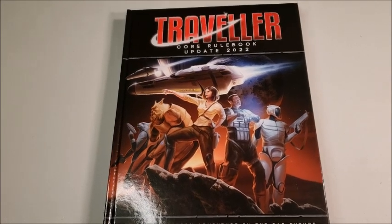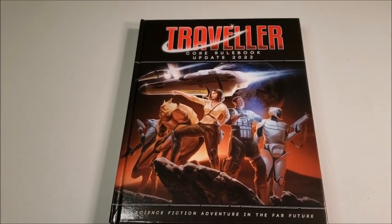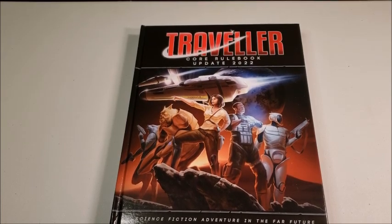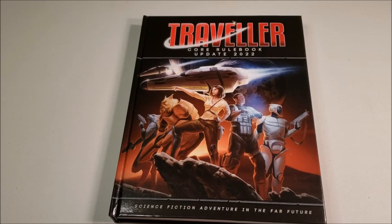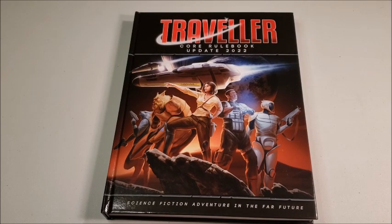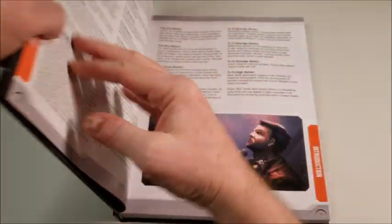I just got this in the mail yesterday and haven't even had a chance to go through it yet. I actually have to make a confession — I bought Mongoose Traveller first edition but never bought second edition. The reason was I thought I've got first edition and all this older stuff, why would I need second? The answer is second is a big improvement, even on Mongoose first — quality-wise, art-wise, and a lot of other things. I'm starting a new campaign, the first new Traveller campaign I've run in a while, certainly since the lockdowns started. So I'm going to be starting it in Traveller 2e.